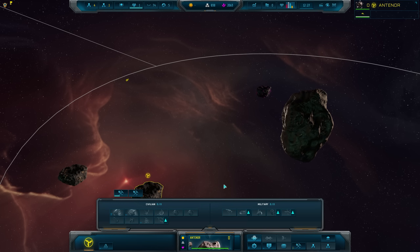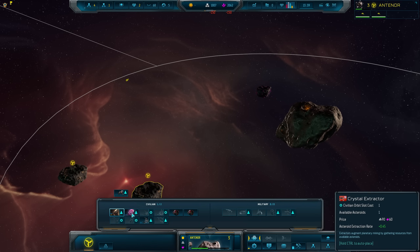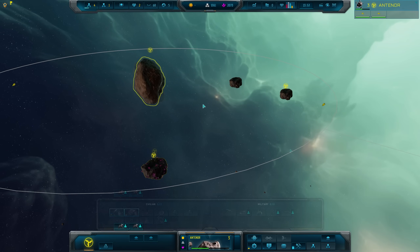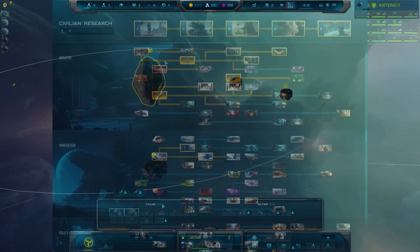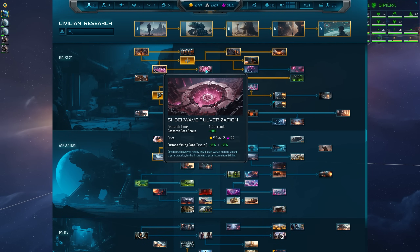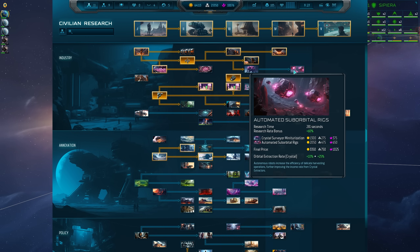However, there are still metal and crystal asteroids orbiting some gravity wells, and these can be optionally mined for even more resource production. But be aware, unlike in Sins Rebellion, these orbital extractors do count towards your logistics total and so tough choices will need to be made as to what you want to focus your empire on. As with credit generation, technologies are available for research to increase metal and crystal production rates for both on and off planet extraction, and planet items can affect both of these further.